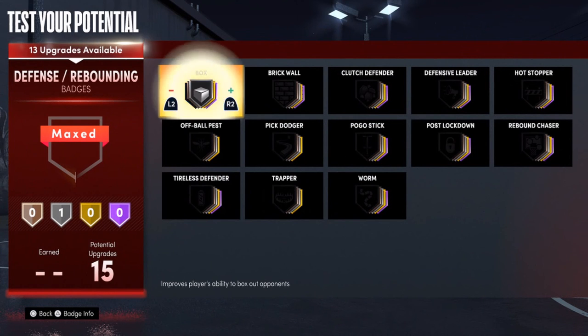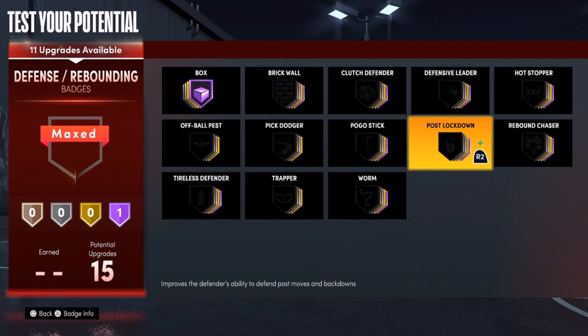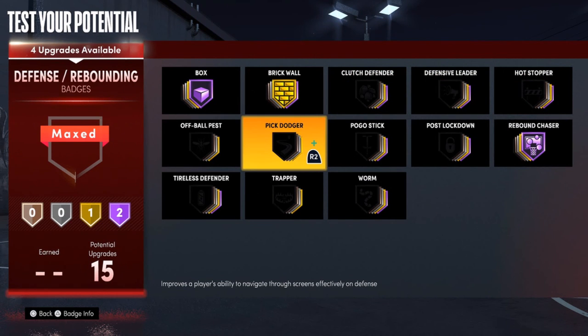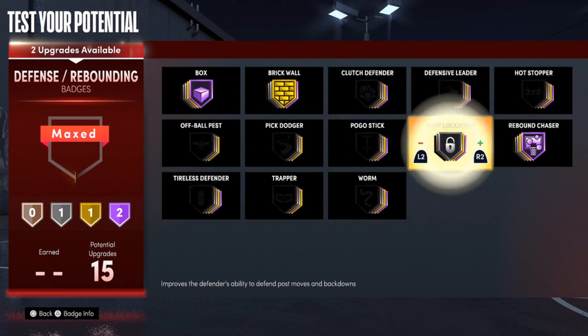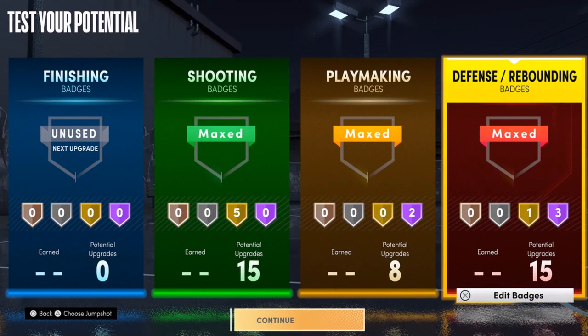For defensive badges, the usual — rebound chaser Hall of Fame, brick wall gold (you don't need that at Hall of Fame), and post lockdown Hall of Fame. That's how you set your badges and get a two-way facilitator. Hope you enjoyed the video — like, comment, subscribe, and I'll see you in the next one.